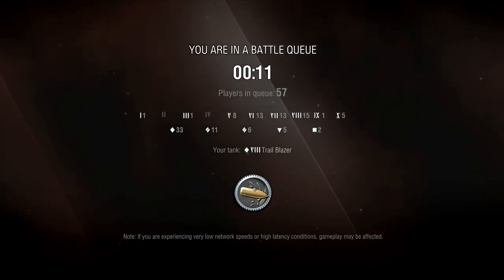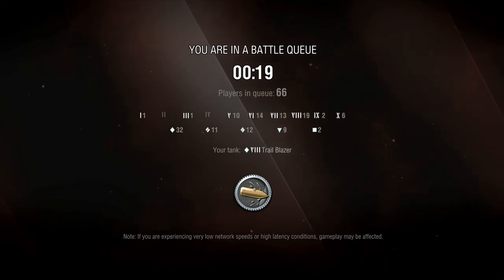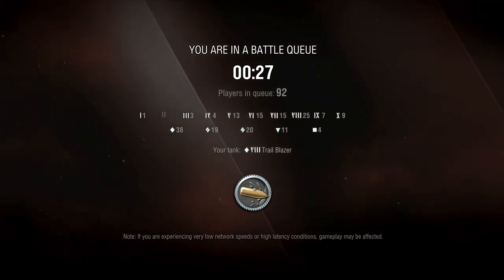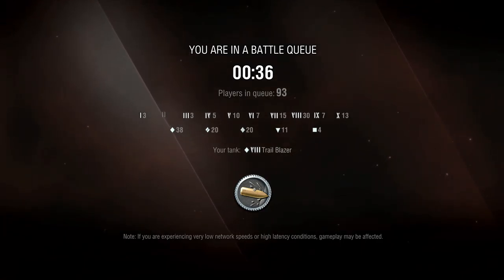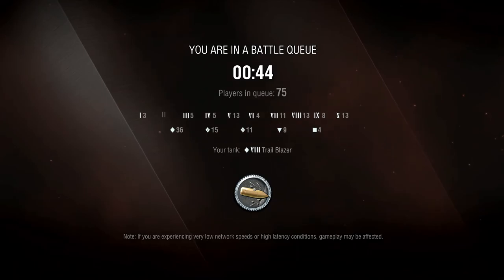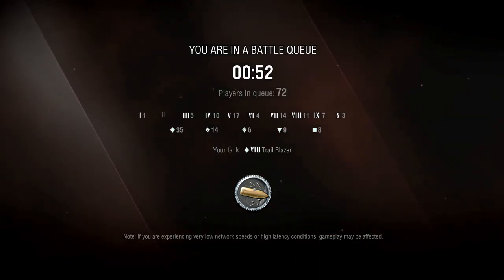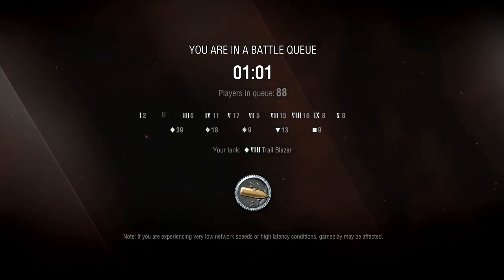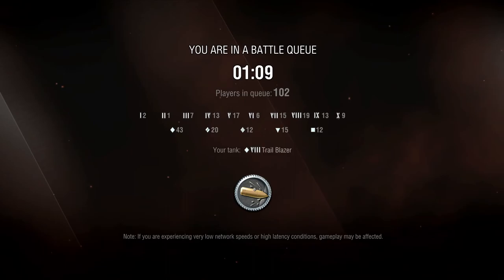Looking at the board with 28 tier 8s, 13 tier 6s, and 13 tier 7s — the tier 10s already got put into a match — we should be top tier. But knowing matchmaking it'll throw the 7s in with the 5s and we'll still see tier 10s. This queue feels like it's taking forever — it's only been about a minute and ten, twenty seconds.